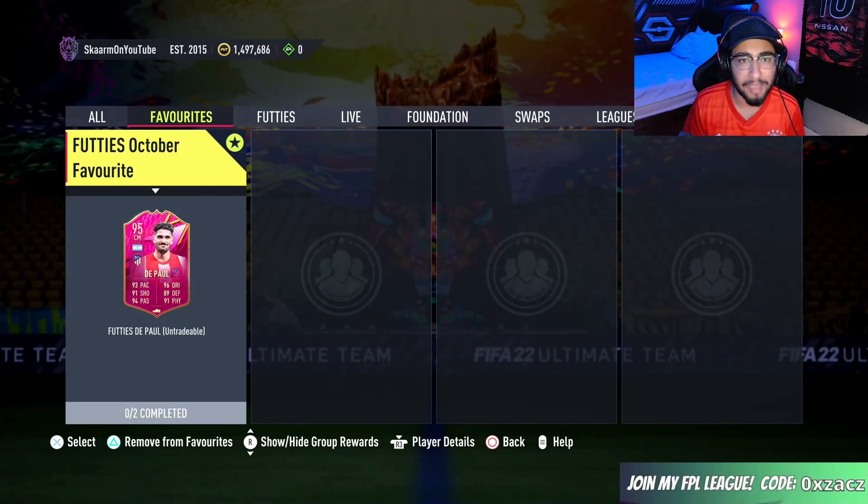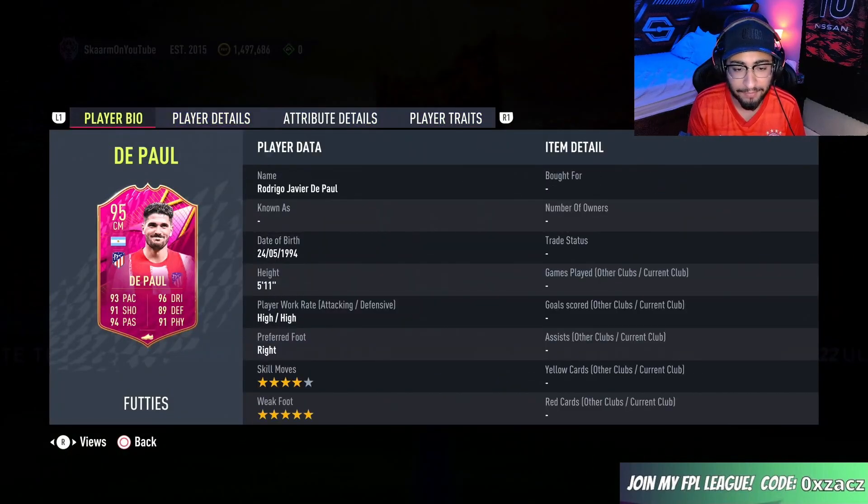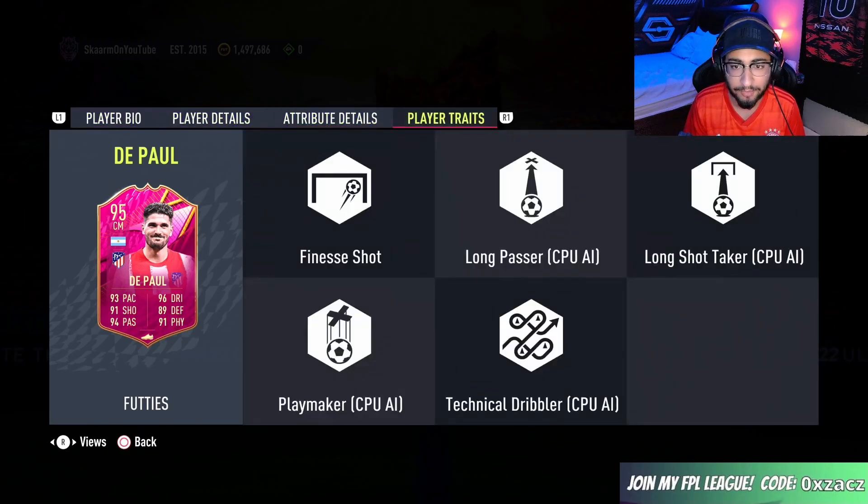What is up guys, it is Skarm, and for today's video I'm going to be completing Footie's October Favorite, and that of course is going to be Footie's DePaul 95-rated card, central midfielder. High-rated, 5 foot 11, right footed, four star, five star — looking like an absolute beast so far.